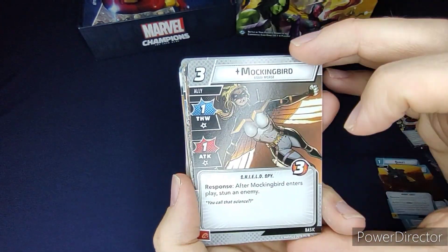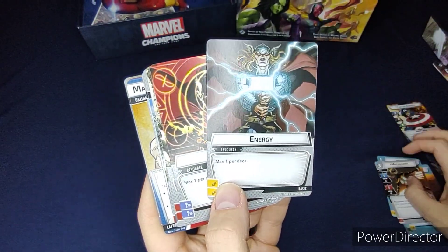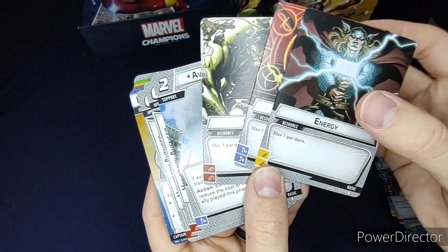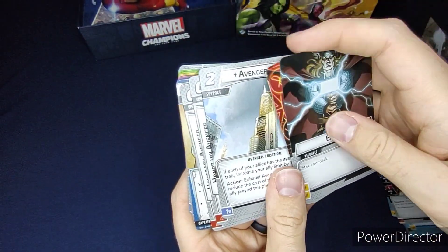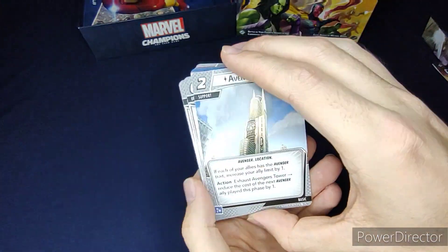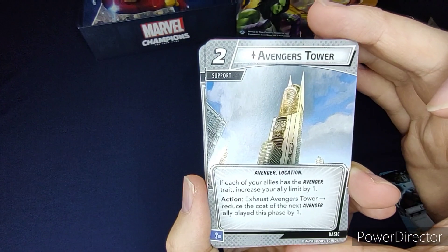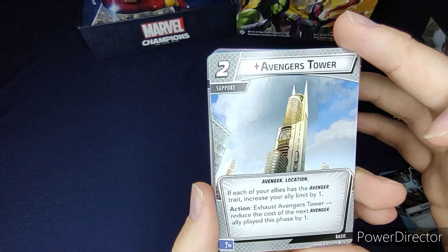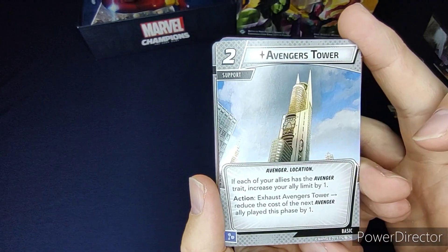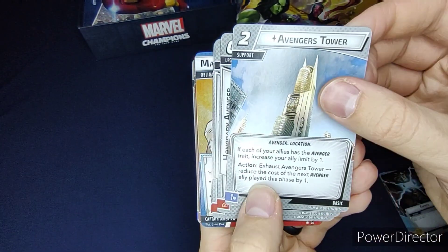After Mockingbird enters play, stun an enemy. Resource cards — Energy, Genius, and Strength — all produce two resources when paying for other cards, one per deck each. Avengers Tower: if each of your allies has the Avenger trait, increase your ally limit by one; as an action, exhaust Avengers Tower to reduce the cost of the next Avenger ally played this phase by one.